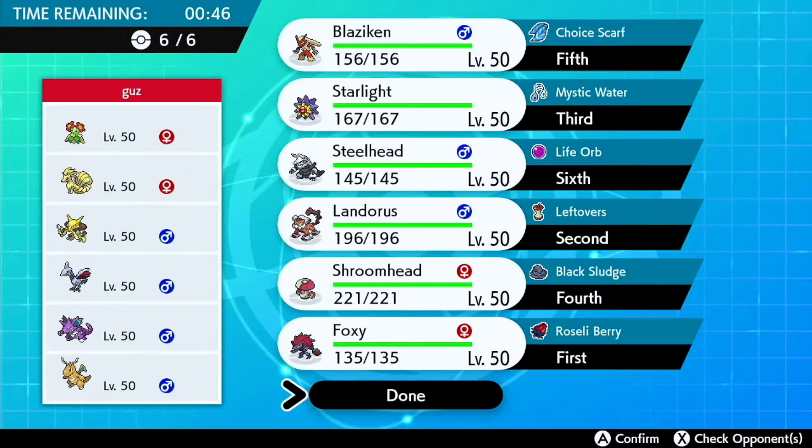First up we have Steelhead the Aggron — I got this from a raid. Decided to make it a Rock Polish set with Life Orb. The fourth member of the squad is Landorus, and Landorus is our main mon. I just wanted to create this team around him. Defensive Landorus is awesome. Of course I've seen Swords Dance with it, but that's used a lot.